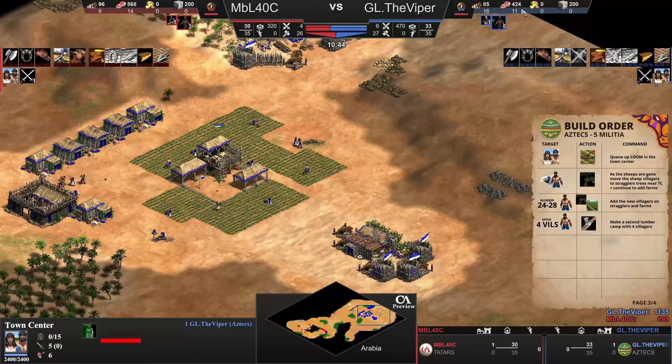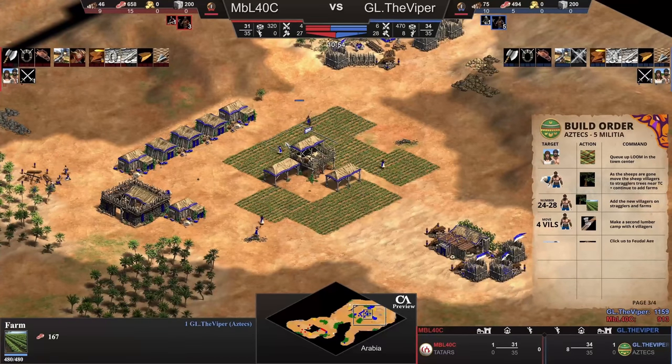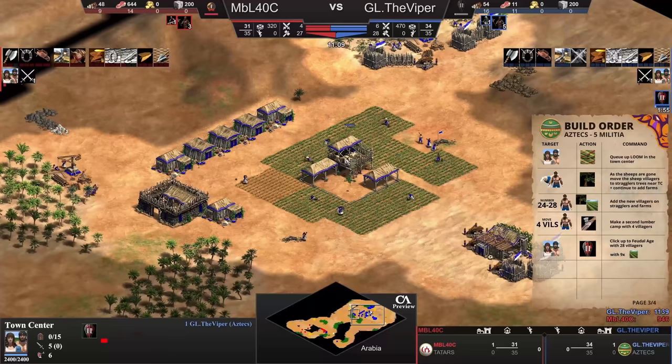It's still going. You can see the resources for both players, but now we focus on blue. Viper is building the lumber camp. Now it's one, two, three, four, five, six, seven farmers - and he's on the way to feudal age with 28 villagers.